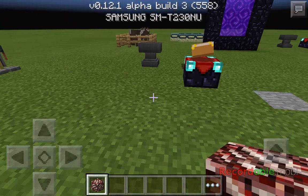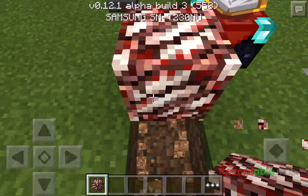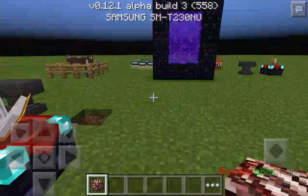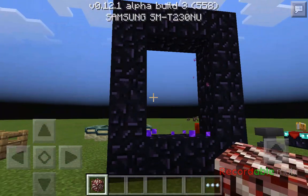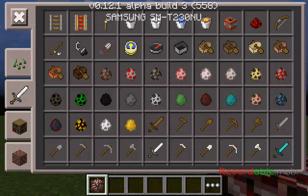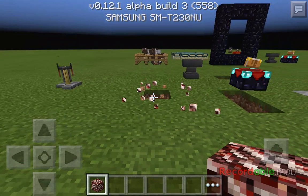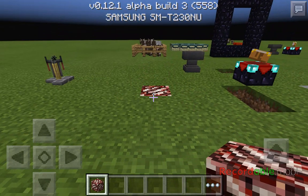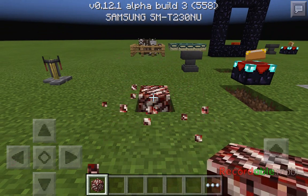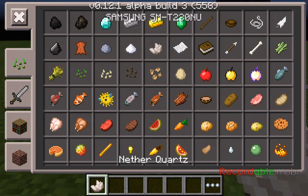Nether quartz ore — you can find this in the nether. As pretty much everyone knows, the nether has not been added yet, nor this ore. You don't get the actual ore from the nether reactor thing already in Minecraft Pocket Edition — you just get this item here.